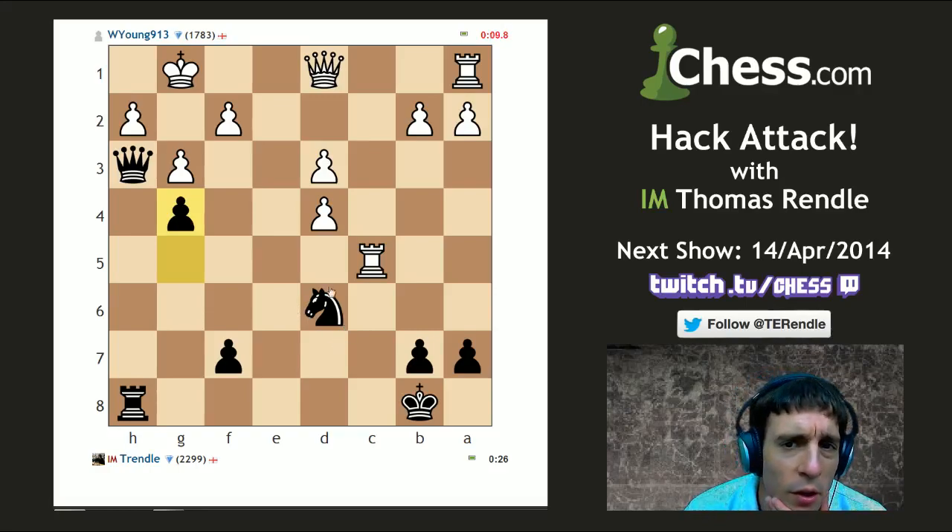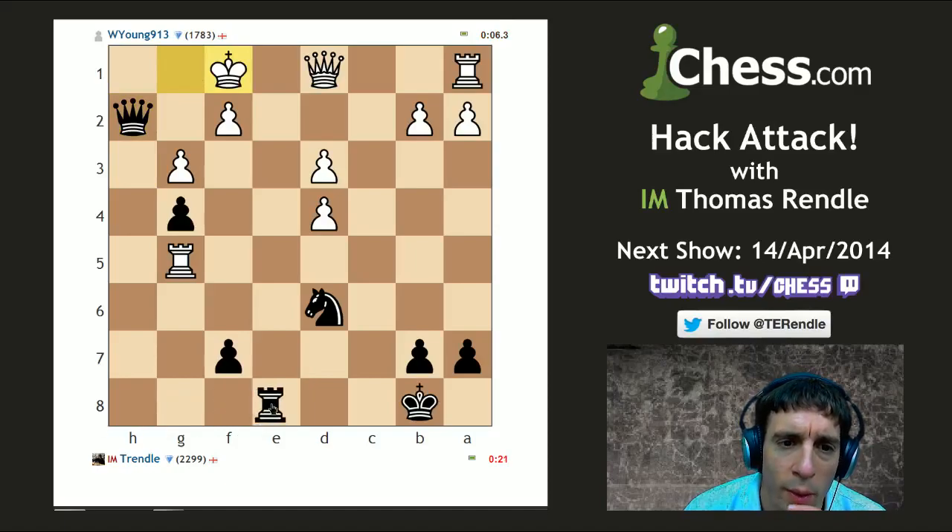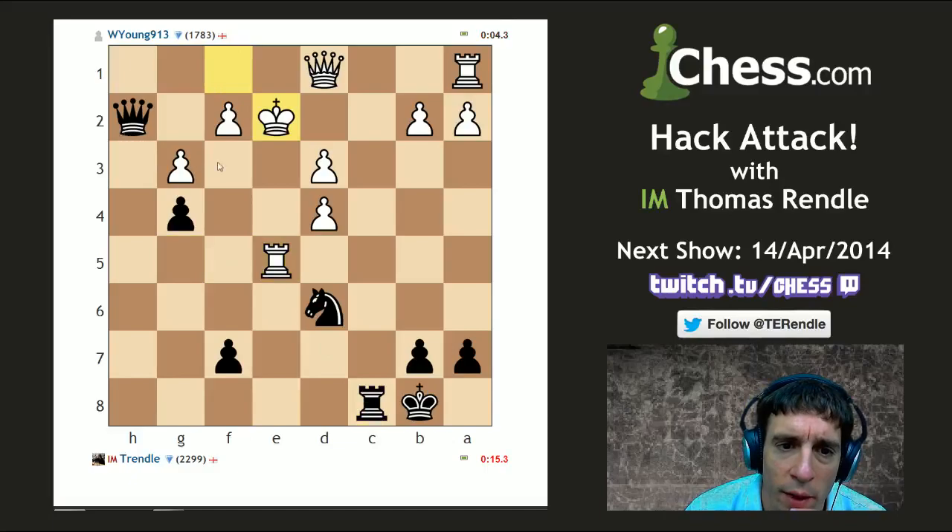It's probably not a very good idea, but my opponent's down to less than ten seconds. Rook goes across to e8 and now queen h1 is almost unstoppable. But not quite — my opponent yet again finds the only move to stay in the game. But he's down to only a couple of seconds.